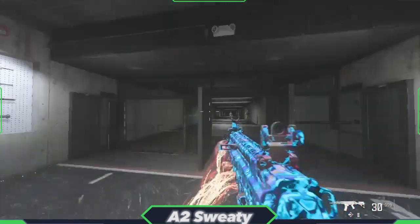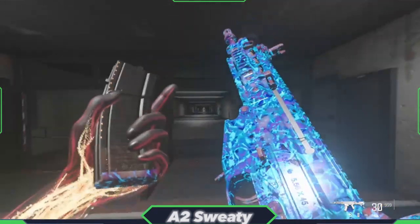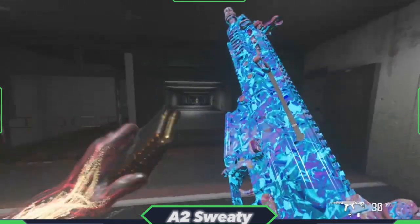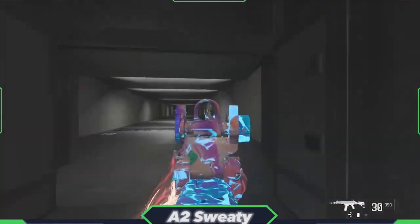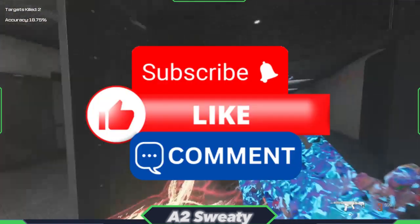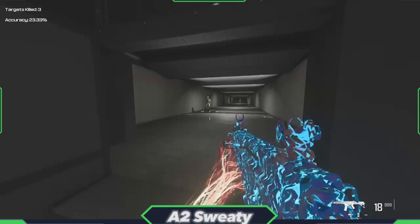This is what the MTZ 556 looks like in the firing range with the Priceless camo — look how animated that looks, it's really dope. I really like the Priceless camo, it looks really cool. I reckon it's one of the best Call of Duty camos ever brought out in a very long time. If you enjoyed this video slash stream, please subscribe, like, and comment — I'm trying to get to a thousand subscribers by the end of the year. As always, I'll see you all in the next one. Peace.